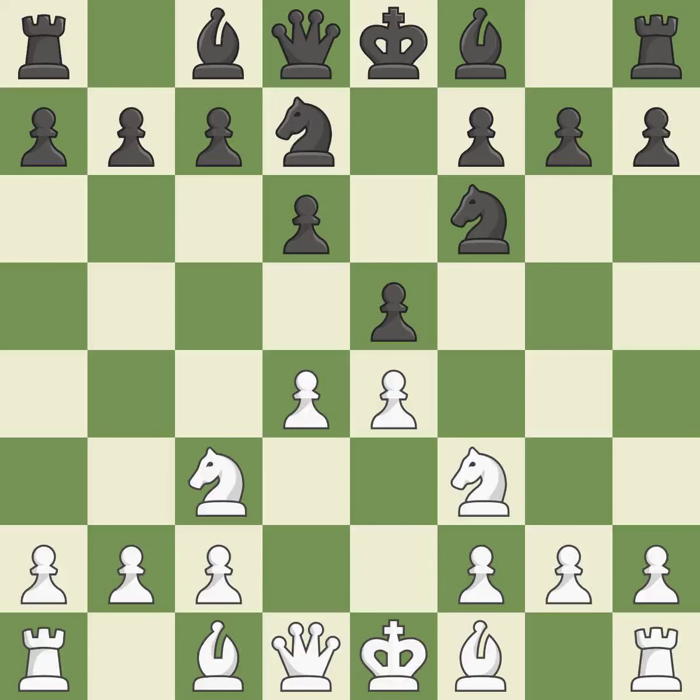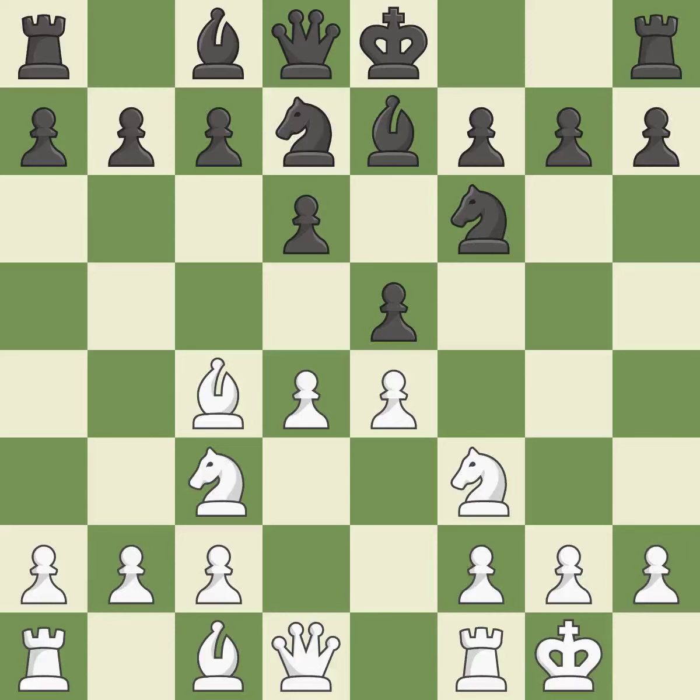Nbd7 develops the knight toward the center and supports the knight on f6 and the pawn on e5. By moving a bishop from its initial square, this activates it, bringing it off its starting square and into the action. Castling gets the king to a safer square, out of the center of the board, while also developing a rook.